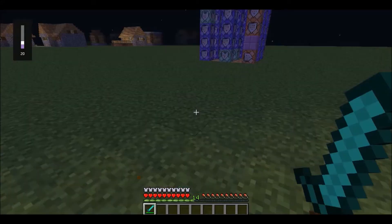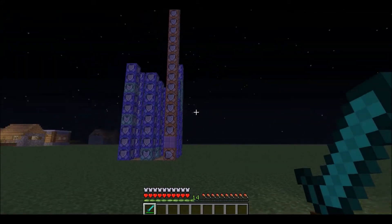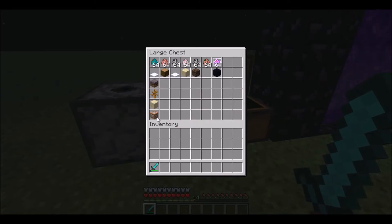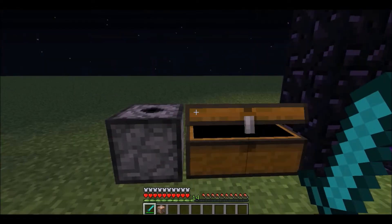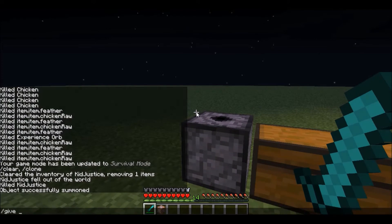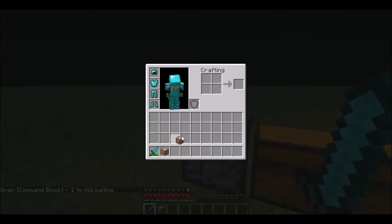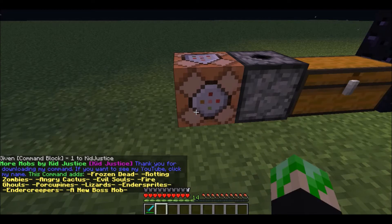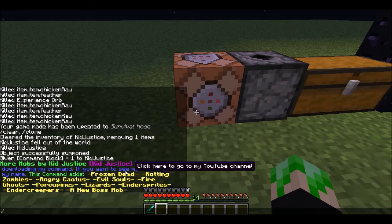Hey guys, KidJustice here. Today I have another command for you guys, and I already have it installed. So right now, this is all we need. To get yourself a command block — this command is 'More Mobs by KidJustice.' This command adds frozen dead, rotting zombies, angry cactus, evil souls, fire ghouls, porcupines, blazers, Ender Sprites, Ender Creepers, and a new boss.